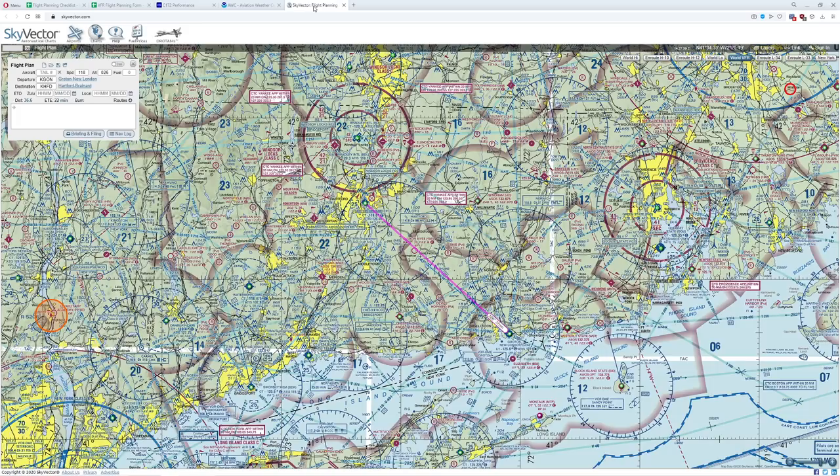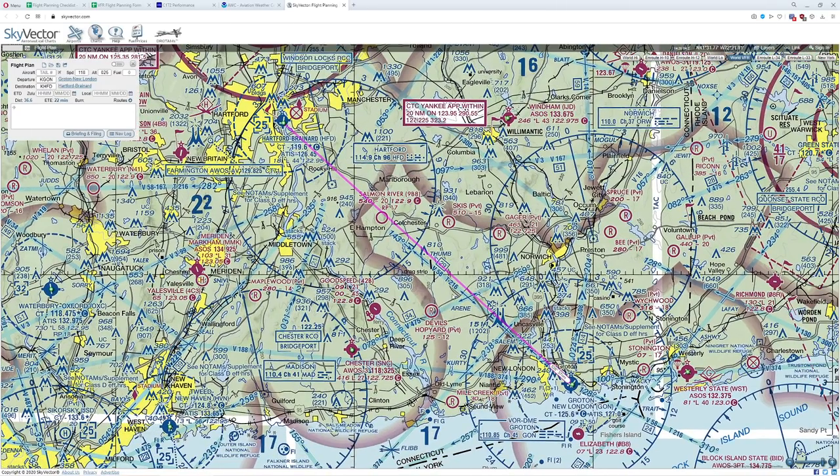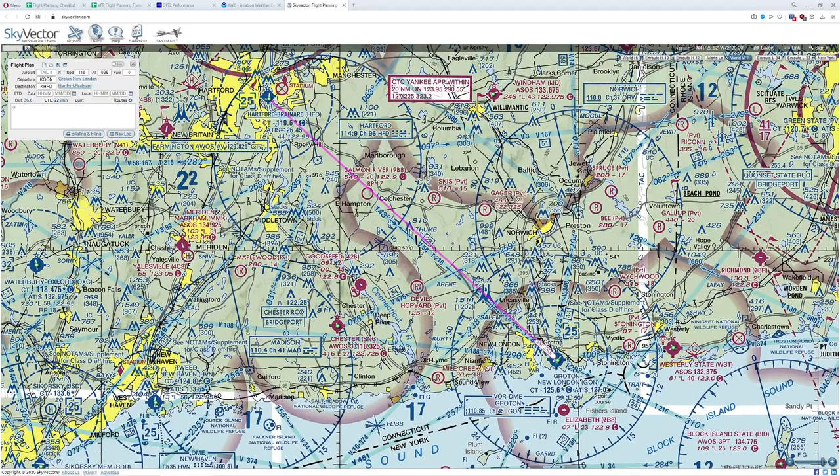Let's go ahead and start at the very top. As you remember from last time, we basically did a quick pilotage exercise traveling directly from Groton all the way up to Hartford, Connecticut. During this process we discovered how hopeless it was to try to use different types of highways in order to find where we were going — we actually got pretty badly lost, even though we did manage to find our destination in the end. So when we pick our waypoints, we want to pick something more visible.